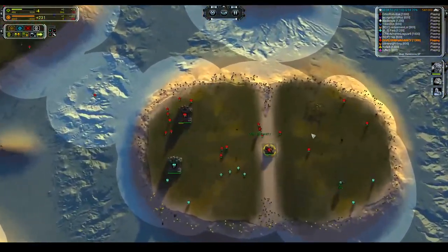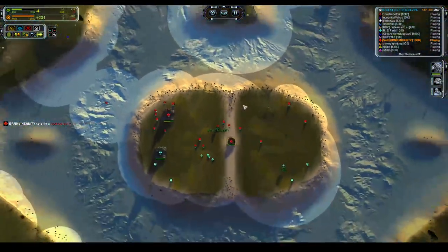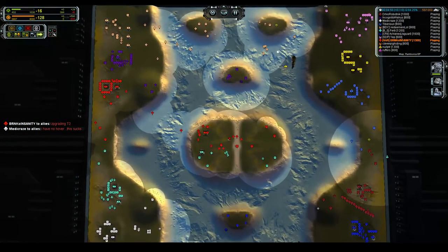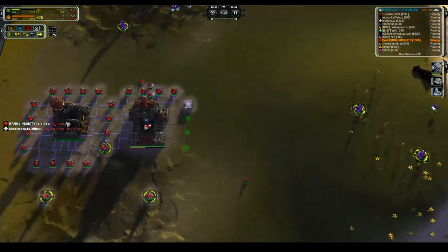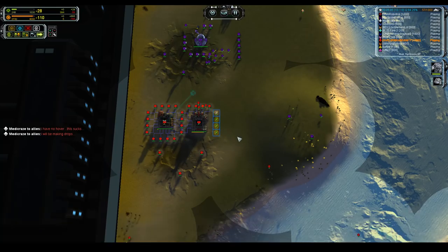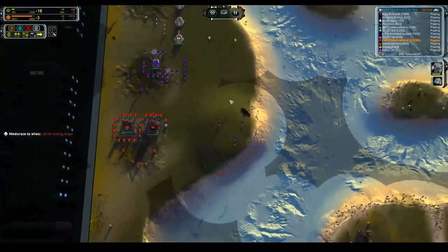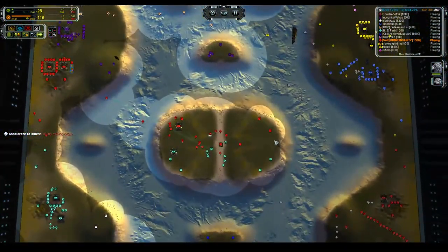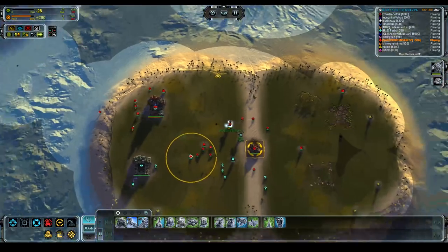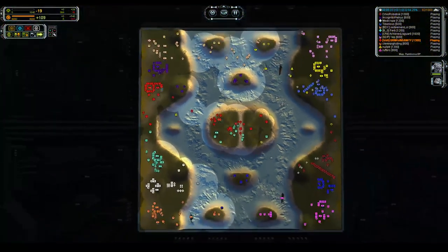The ACU is going over to the right so he is not immediately coming for our island. I need to get two more T2 mass extractor upgrades. I'm anticipating some form of snipe, so I need extra health on my ACU, extra build power, and probably some T1 anti-air when I get the chance. We're going to drop some interceptors on deck — savoring the taste of that mass, never overflowing even a single lick.